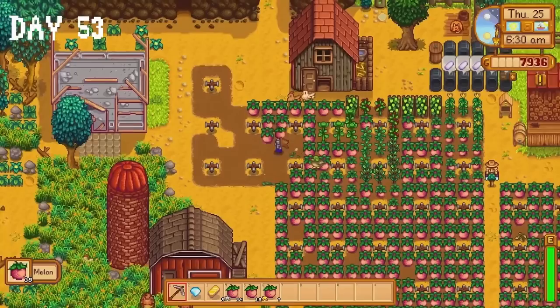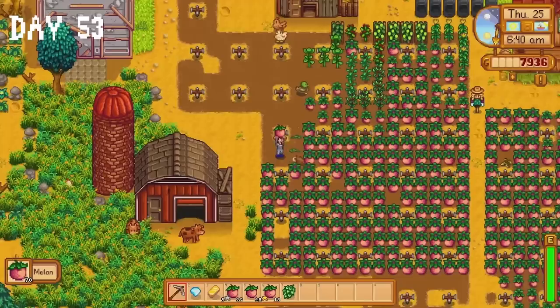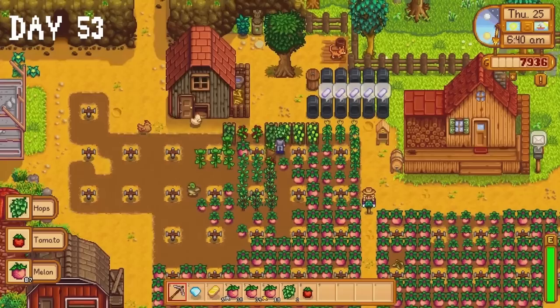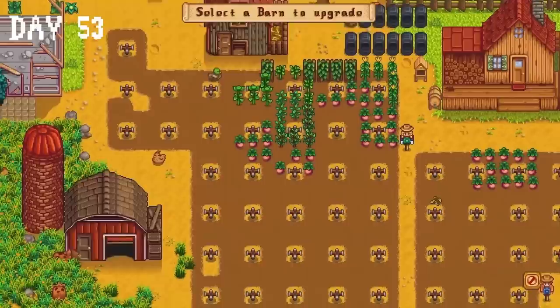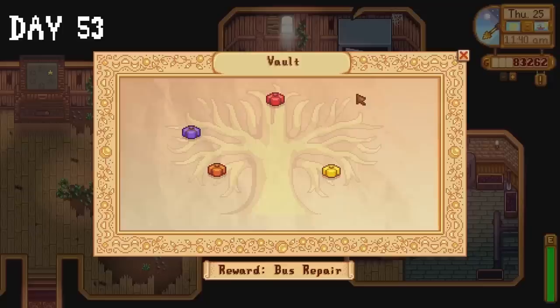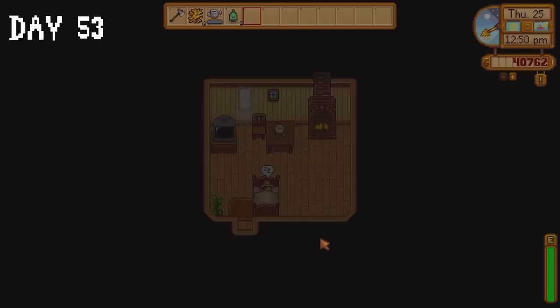Each and every melon I picked up provided a slight dopamine boost — by the end I felt like Harold and Kumar when they finally get their burgers in White Castle. My happiness reached new heights when I sold those melons to Pierre and ended up with 120,000 gold. I asked Robin to upgrade our barn, purchased 75 corn seeds, bought 50 coal and asked Clint to upgrade our pickaxe. I also finally purchased everything in the vault room — that's two community centre rooms completed. The bus will be unlocked tomorrow. I went to sleep because I was afraid I'd spend all my gold if I stayed awake.